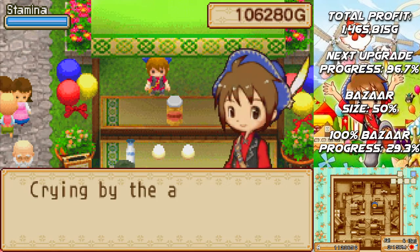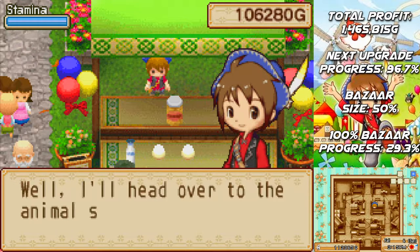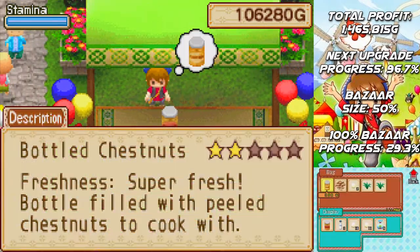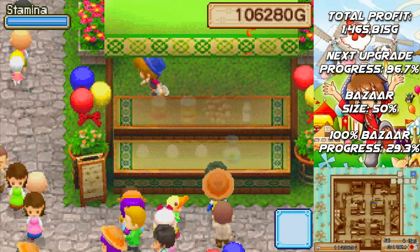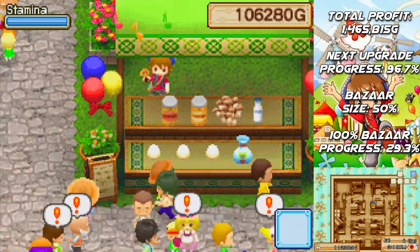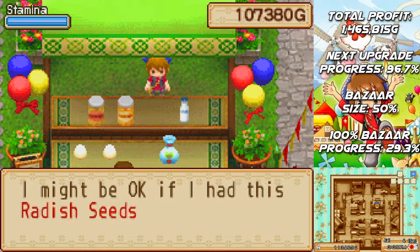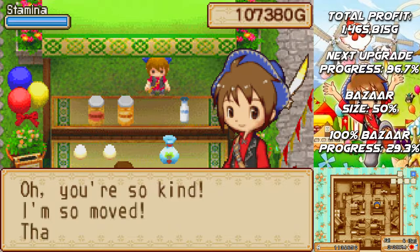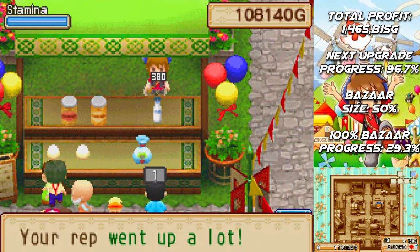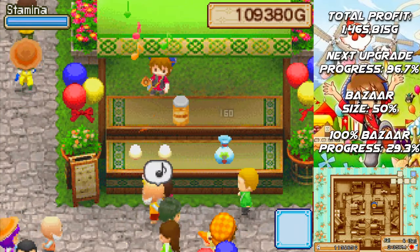Did someone named Lucy come by here earlier, crying by the animal shop? She was crying? What would she do without me — I'll head over to the animal shop then. Let's get these last few items out on display, tripling up on the eggs. I can't go on anymore, not another step — I'm pooped. I might be okay if I had these radish seeds. It's yours, take care. Oh you're so kind, I'm so moved, thank you. That should secure our reputation win as long as we don't screw up our reputation somehow.